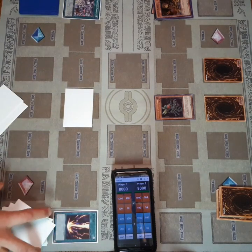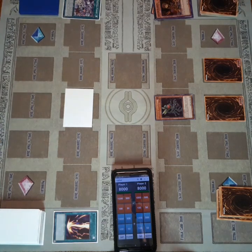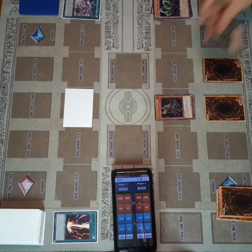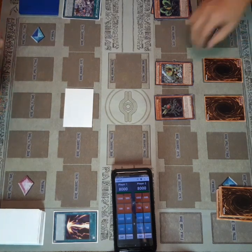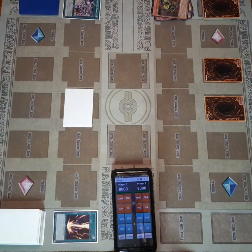Now on Tyler's turn, he uses a Lonefire Blossom to get another Scorpio back, sort of replicating his last turn. He gets out a Chlamydea Sundew and uses those to contact fuse and go into another Chimera Flescia.